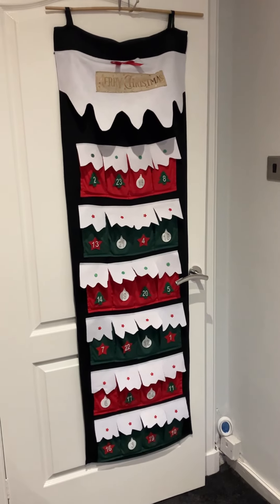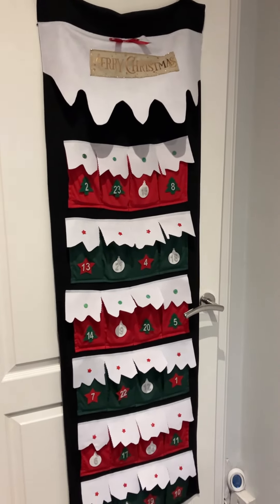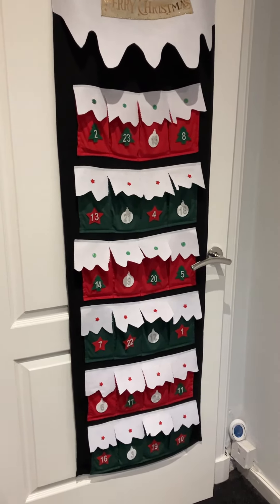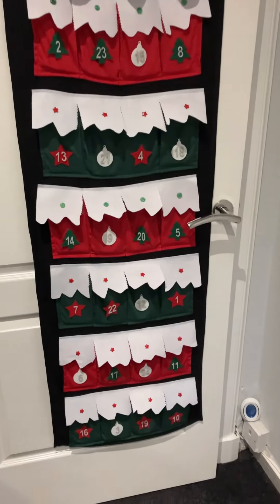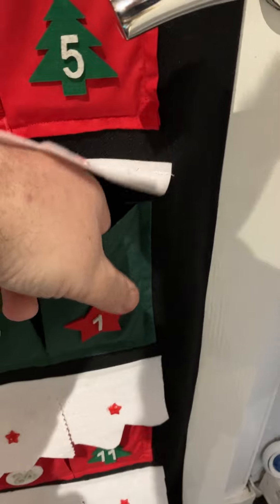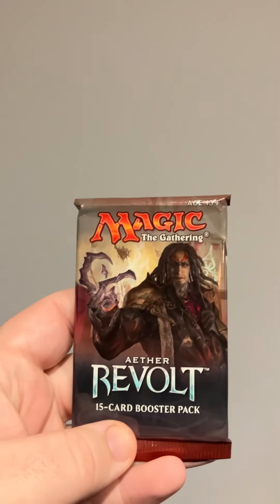It's the first of December, so here we go — the first day of my magic advent calendar. Wizards of the Coast came up with their own one, but I didn't want to pay $150 and didn't have to make the choice when they all sold out. These were all randomized by a friend, so I have no idea what is behind each door. Let's see what is behind door number one.